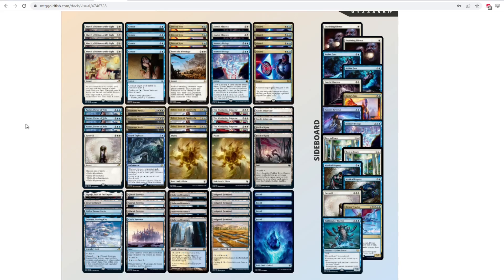Moving on to the next deck, the Blue-White Control deck. This deck plays a lot of cheap removal, cheap counter magic, some sweepers, and then some planeswalkers to win the game. Decks like this are usually popular and present in deeper formats. It has really efficient removal, really powerful planeswalkers, and a pretty straightforward win condition with Teferi, Hero of Dominaria, and Castle Ardenvale making creature tokens to actually win the game.